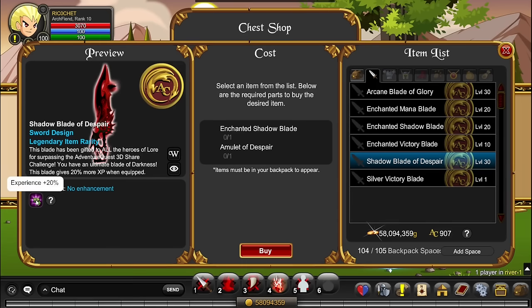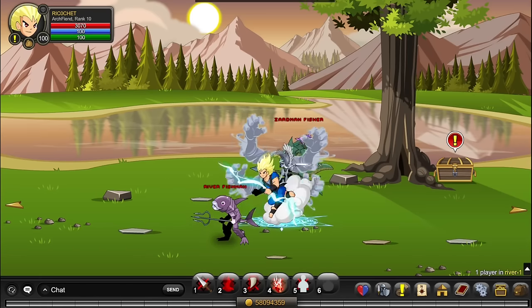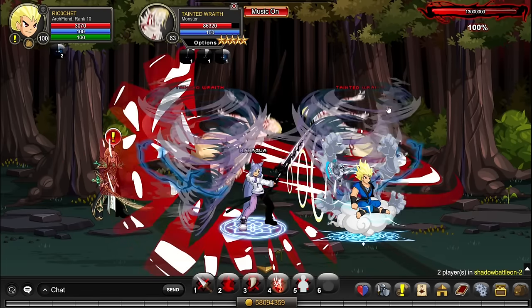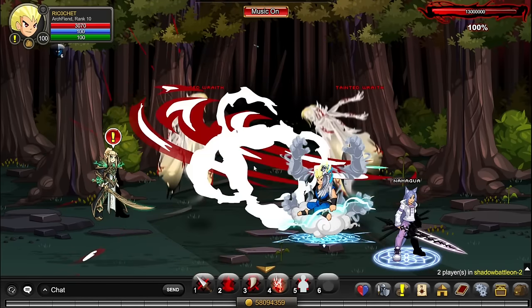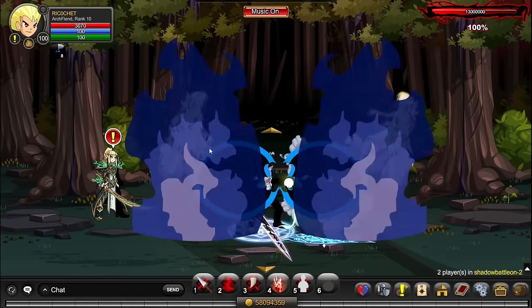Both XP weapons are easy to get and worth it. Also check the calendar for server XP boosts and use any XP boosts you have. If you have friends, slash join Shadow Battle is a great spot you can visit even with a weaker farming class. Kill Tainted Raids — they have 100k HP so you'll want help like a Legion Revenant. Killing them lets you turn in quests for 12k XP per turn and 8k XP from war medals and mega war medals — definitely worth it in a party.